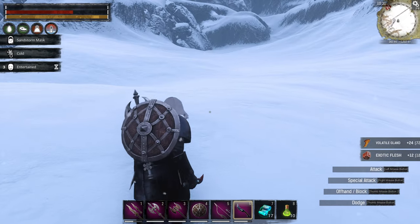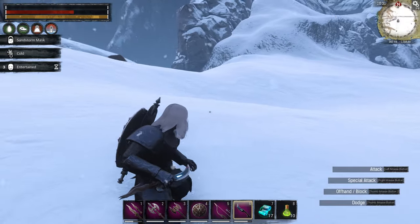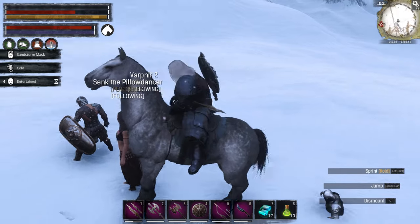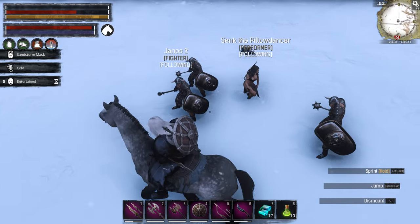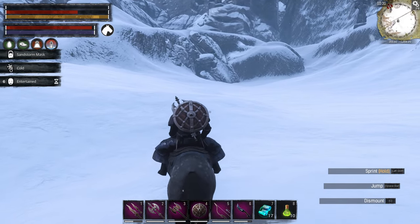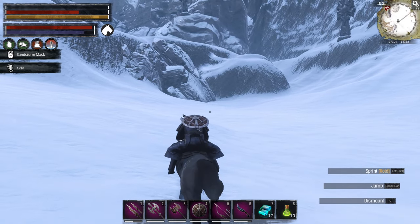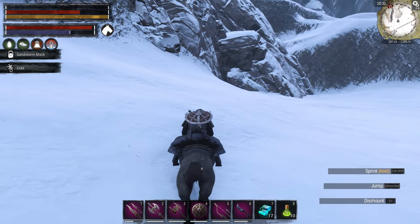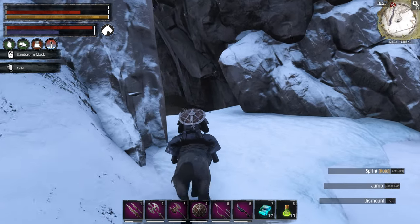Let's get the fat loot. You get the usual stuff — 72 dragon bones, that's pretty good. Let's go ahead and proceed into the volcano. We ride all the way up to here and there's an entrance you can go through. This is my favorite entrance into the volcano because it's right near the obelisk.